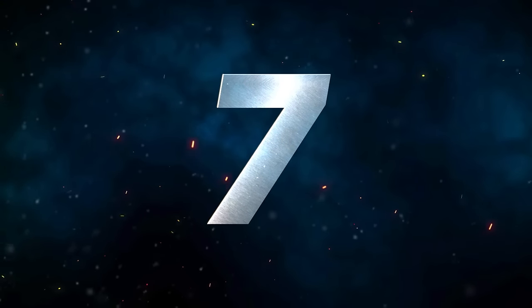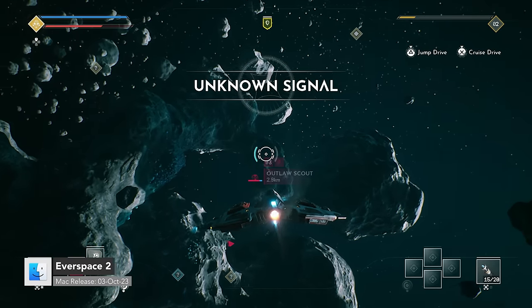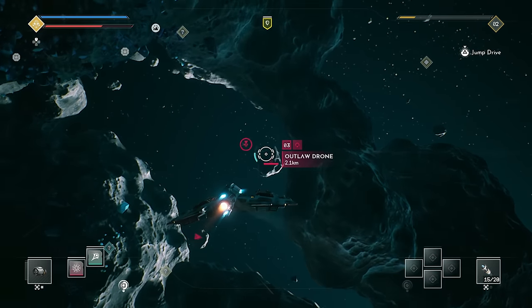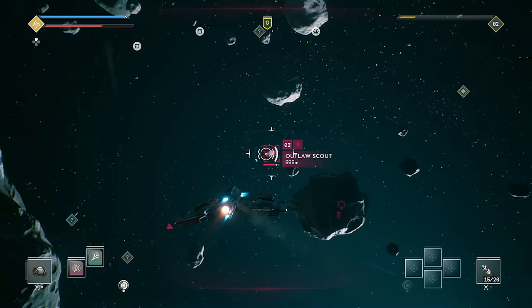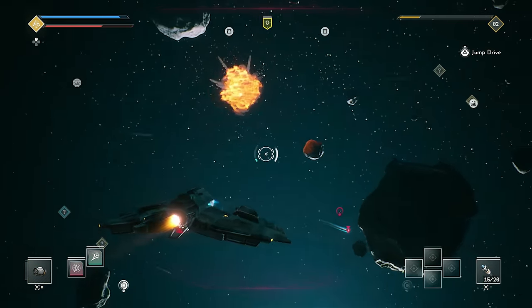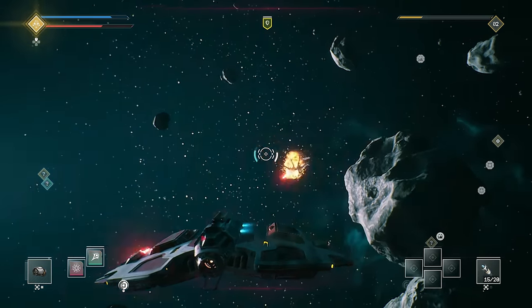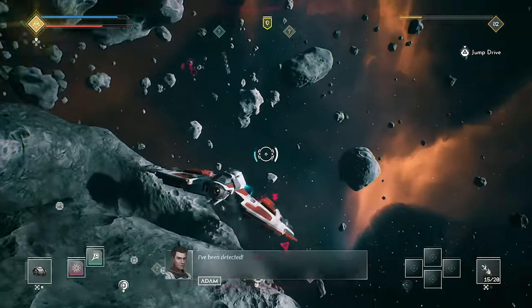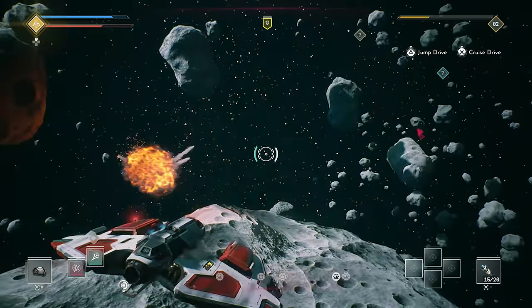Number 7 is Everspace 2. Everspace 2 is a fast-paced, single-player spaceship shooter with exploration in space and on planets. It has tons of loot, RPG elements, mining and crafting. Experience an exciting sci-fi story set in a vivid, hand-crafted open world full of secrets and puzzles and perils. The game supports Unreal Engine 4.27.2, AMD FSR 1.0, and the Metal API.